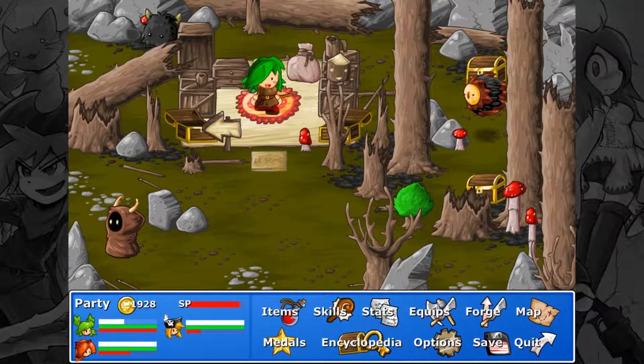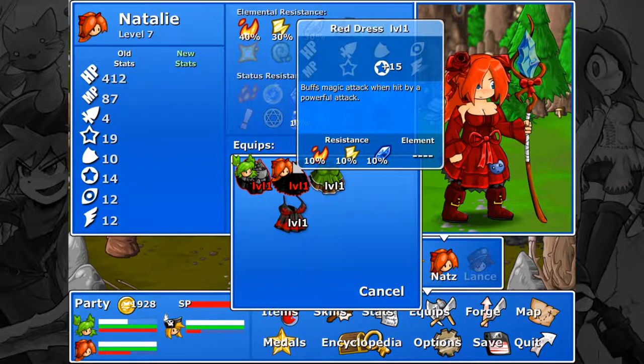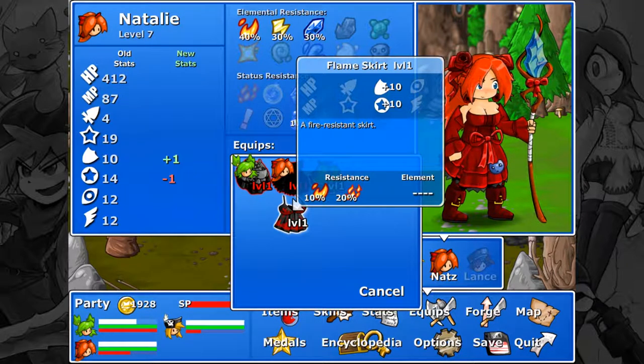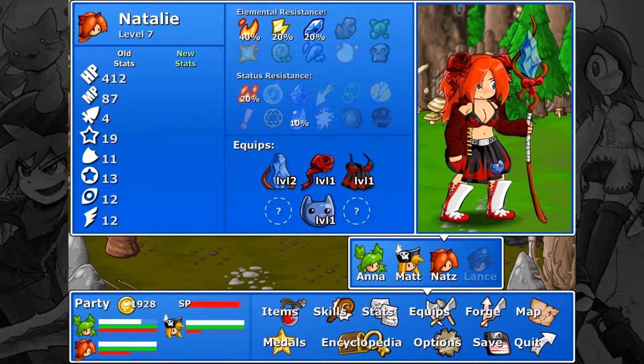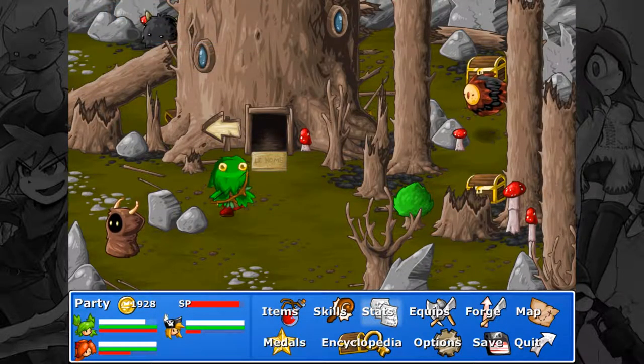Got some buffing things over there. Natalie's normal armor gives her 10% resistance to fire, ice, and electricity, and buffs magic attack when hit by a powerful attack. The new one just gives fire resistance, plus one to defense, minus one to magic defense. Also, I think there's still this achievement — there we go: Pervert. I got the medal for that.